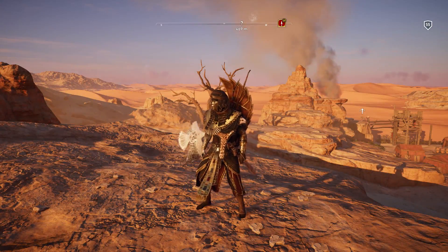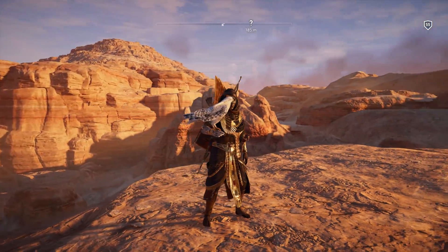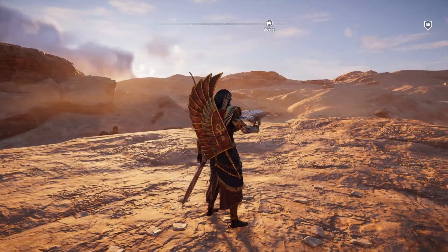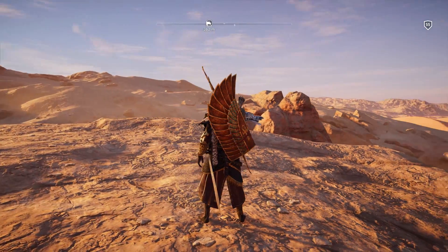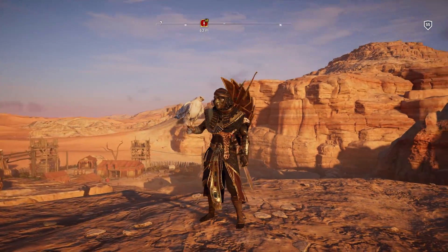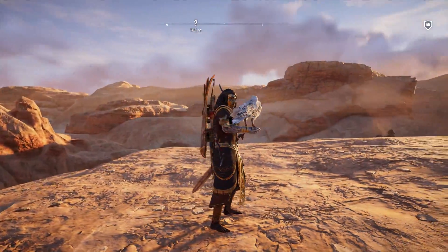So the first outfit we're going to showcase today is the Servant of Amun. This outfit has an undead look about it — Bayek's skin is slightly darker, he looks slightly more dead. I think the outfit looks cool enough; it wouldn't be something that I'd wear in the game, but whatever. In order to get this outfit, you need to complete a side quest in the Duat Afterlife.